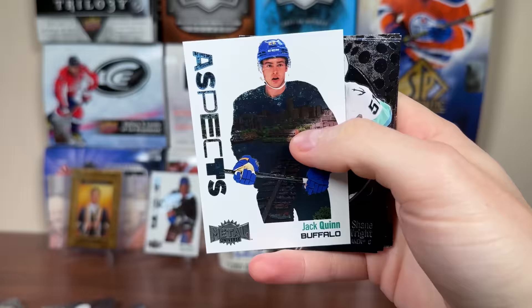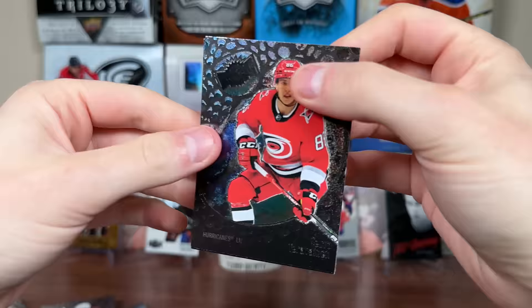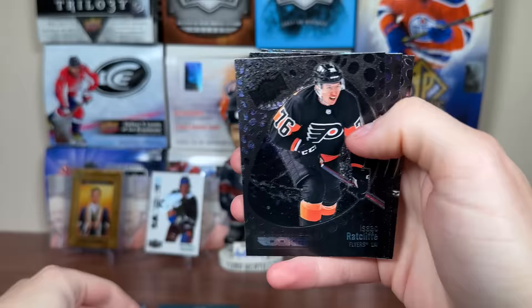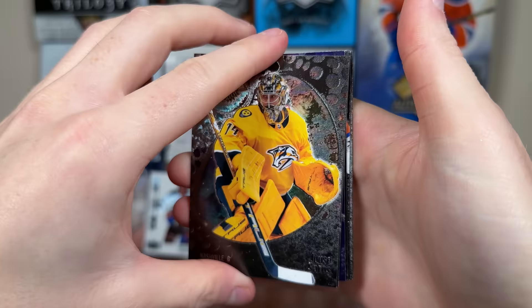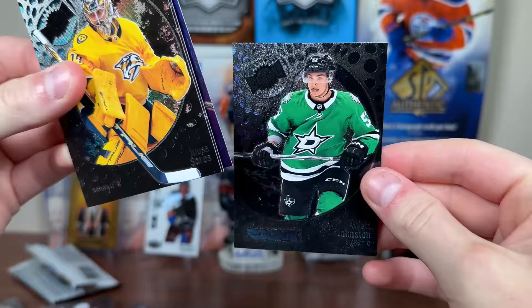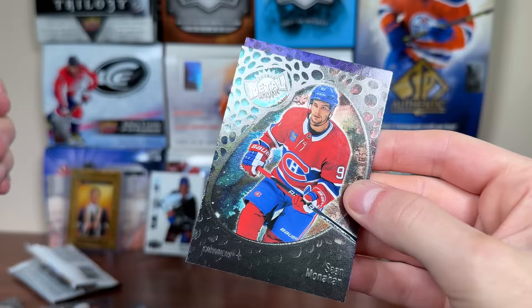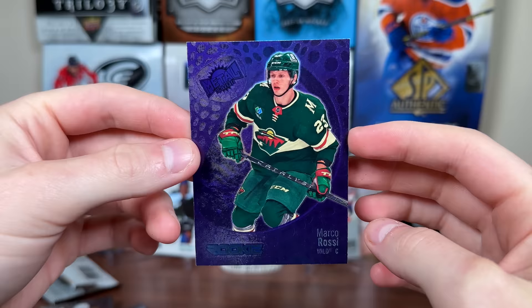Doesn't come close to $50 but if we get $10 in value from a single blaster that'd be a success. There's Aspex Rookie, Jack Quinn, Shane Wright rookie behind him, Kyle Connor, Cam Atkinson, Zuccarello. Pack three — there's Tara Vinan, Fleury, and Jack Eichel Stars Blue. Ratcliffe rookie, Stars Stone, Boone Jenner. Do we have another purple? I think that's another purple — there's Byram, Dobson. There's Sorokin Stars, and we got Wyatt Johnston rookie.